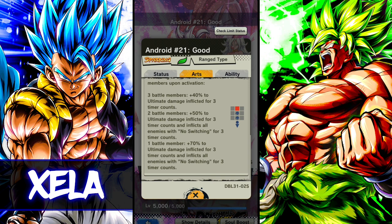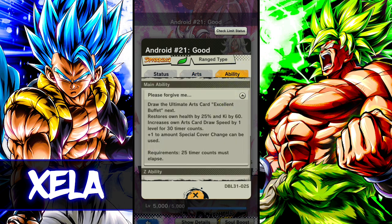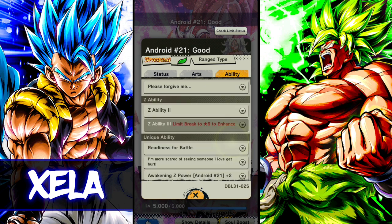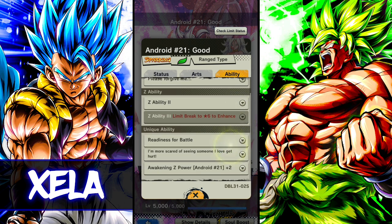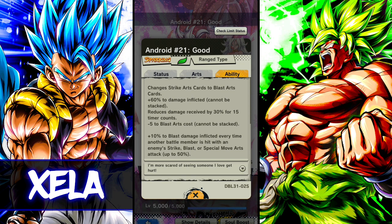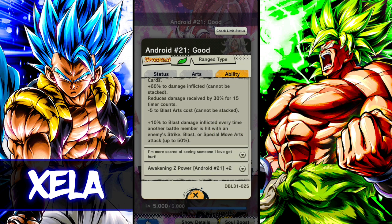It also inflicts all enemies with no switching, which is ridiculously clutch. You realistically only want to use it when you have two battle members down because it doesn't activate with three left. On main draw, the ultimate arts restores own health by 25%, ki by 60%, and increases own arts card draw speed by one level for 30 counts. She also gets a special cover change, which is amazing.